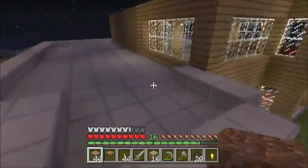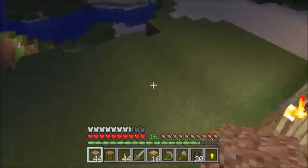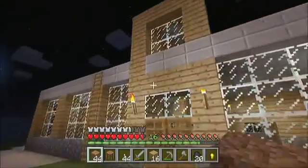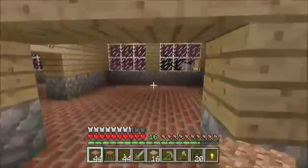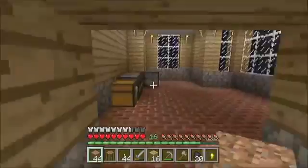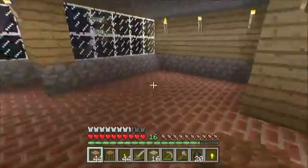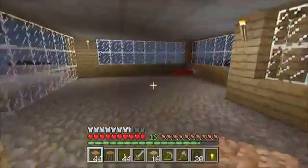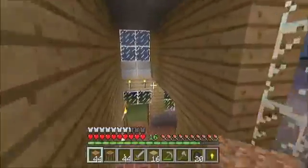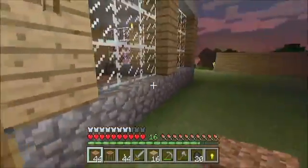He has a little upstairs area for sleeping. Let's go inside and show you a quick tour. You get inside, we have this room — he hasn't put anything in there yet — then a living room, then a kitchen, and then another room back here he still has yet to do anything with. We go upstairs and he has his little living quarters, or whatever you want to call it — his house up there.